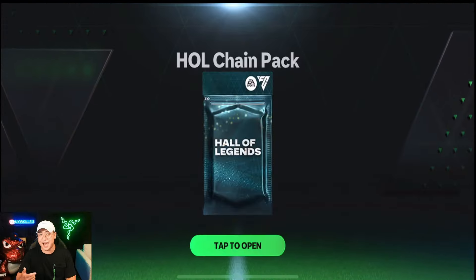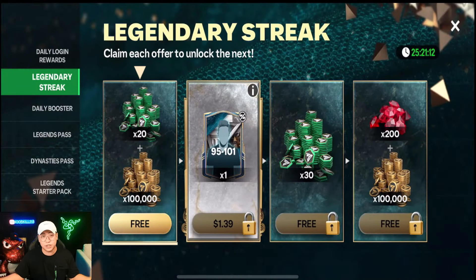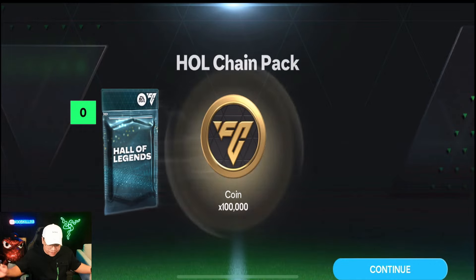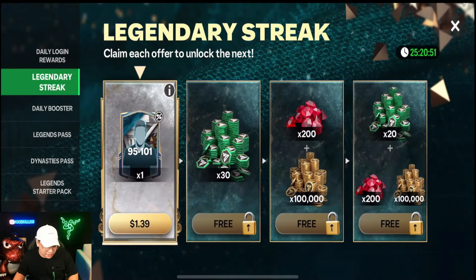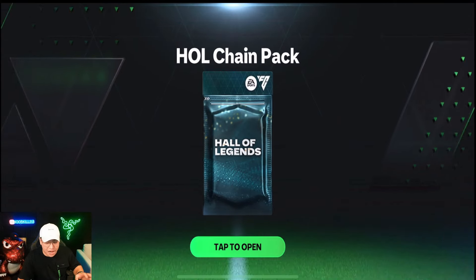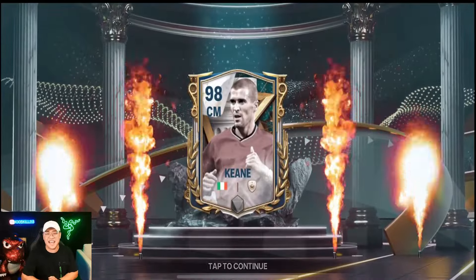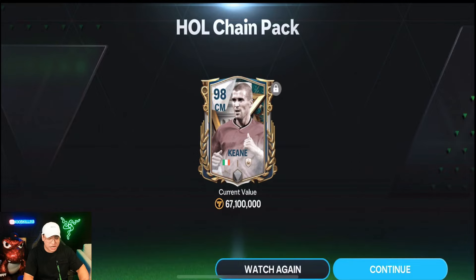These chain offers let you get more FC points and gems. This is a lot cheaper than back in the day buying bundles. The next streak is a 95 to 101 — technically we've now spent about two dollars. Opening our next chain offer for Hall of Legends — I absolutely love these animations, so crisp. We got a center mid — come on, show me some fire — and we got a 98 overall Keen! Not a 101, but very, very nice. Worth 67 million coins if we could sell him, but again non-transferable.